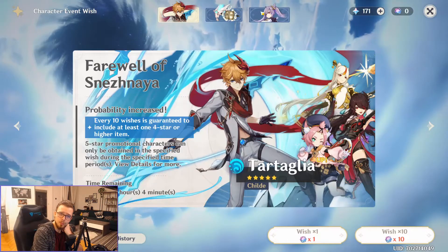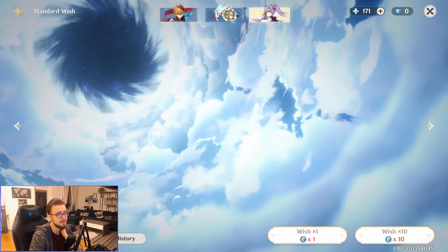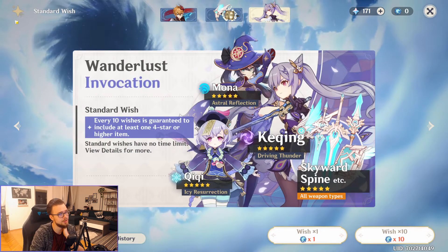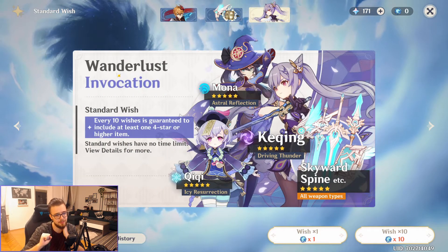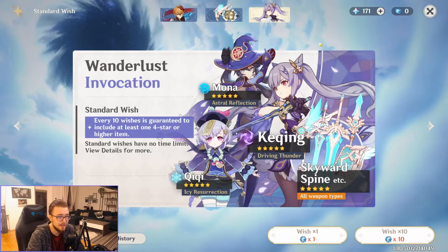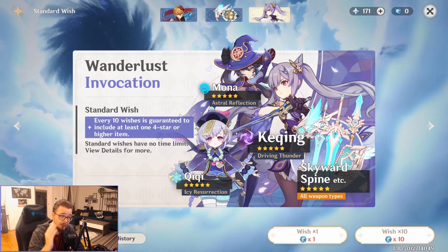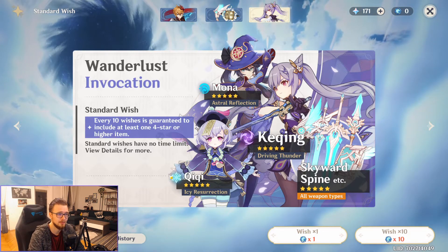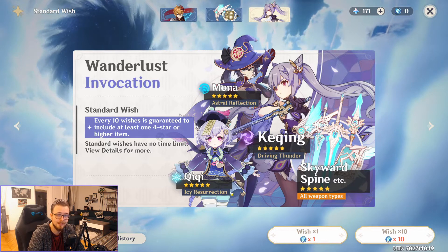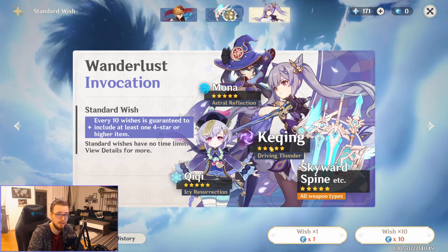The last mistake is choosing the wrong banner. Let's take a look at every banner. First, the standard wish — the Wanderlust Invocation — or as I call it, the Banner of Lies. It doesn't matter which character you see on this banner at any given time. It's a lie. There is no rate-up for any character you see here. It doesn't exist.